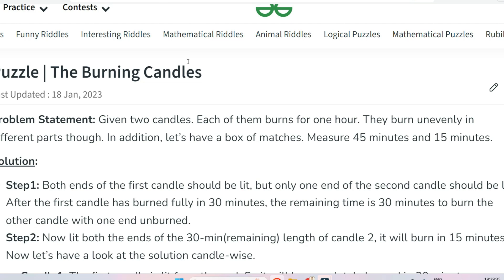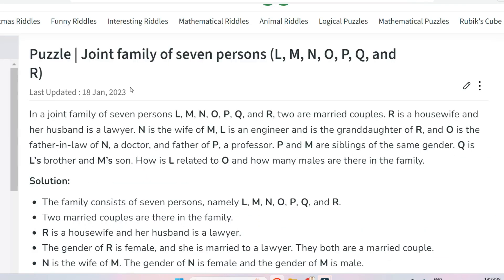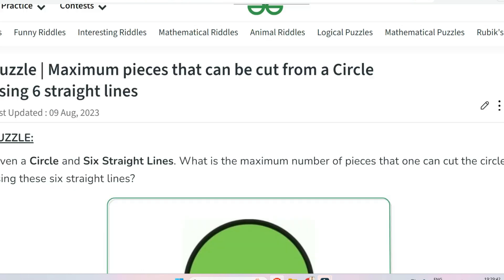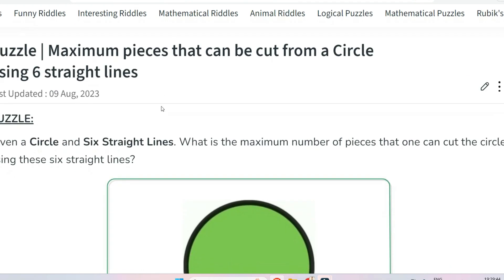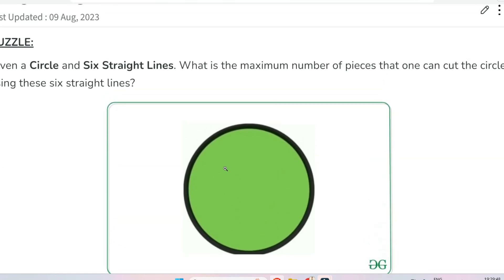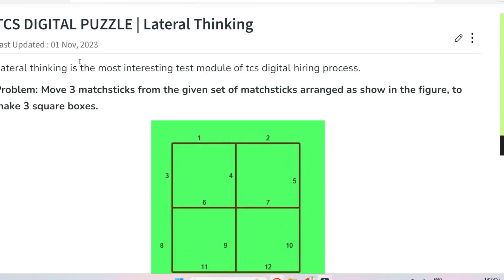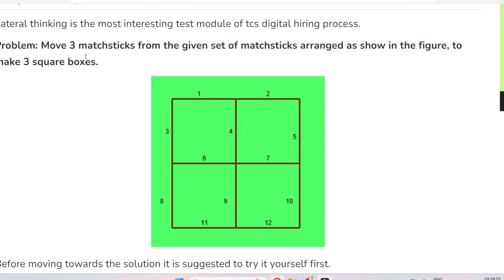The next problem is regarding burning candles, followed by a blood relation problem, and then a problem about the maximum number of pieces that can be cut from a circle — which is also a very repeated and most-asked question. The next problem is also regarding lateral thinking: you have to move three matchsticks from a given arrangement to make three square boxes. Please go through the link in the description box to get the solutions.